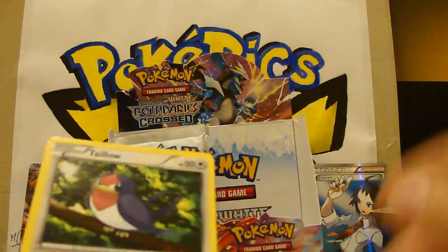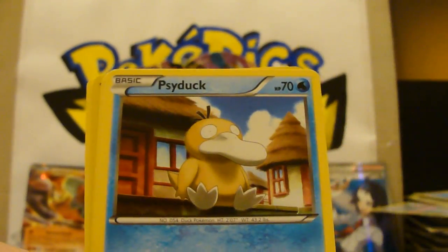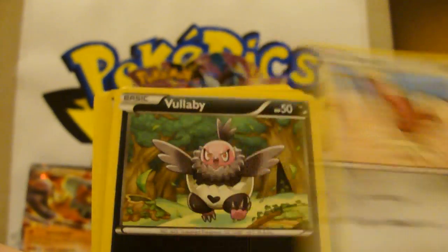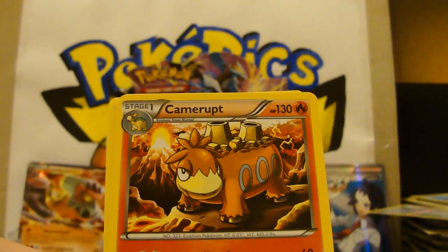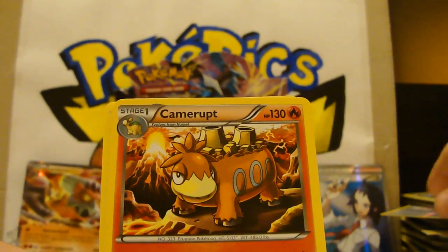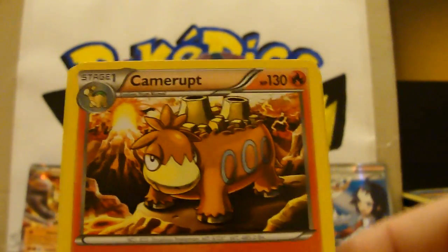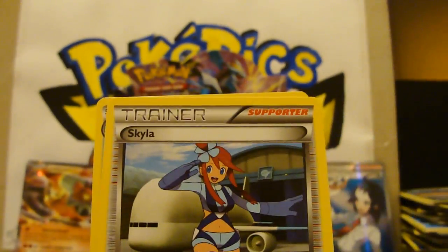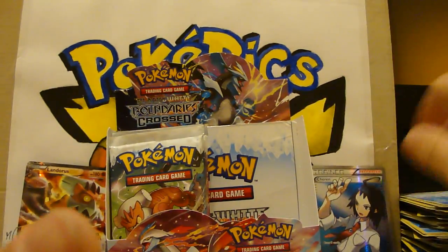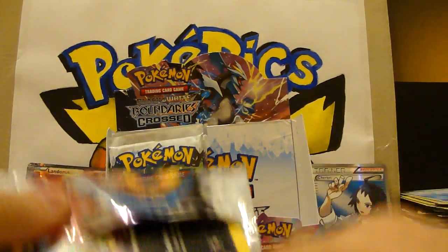Where are all these EXs? Talo, Voltorb, Psyduck, Venipede, Wallaby, Aspertia City Gym, Camerupt — nice — that is the rare card, I haven't seen that for a while either. Volcanoes going on there and on its back. Gotharita, Skylar — hot — and the rare card: Swanna. They should just put like 'hot one' or 'hot chick' on the card, that would be funny.